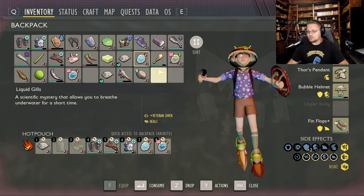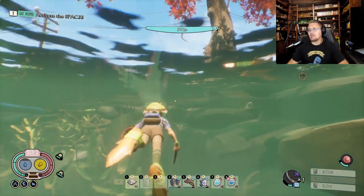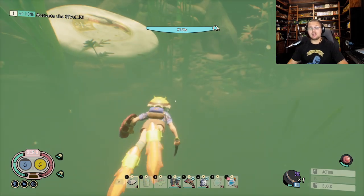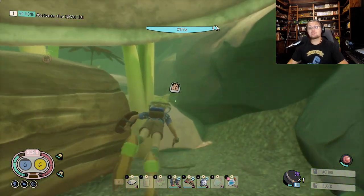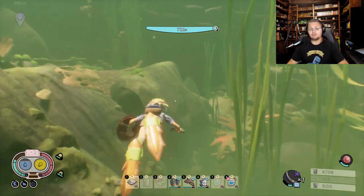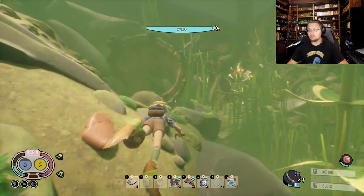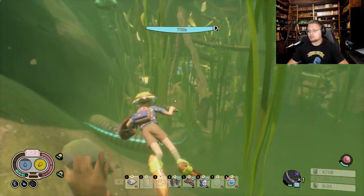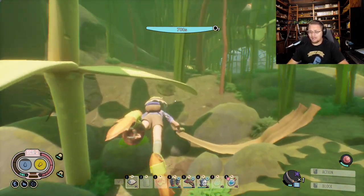The other smoothie is liquid gills. Liquid gills gives you veteran diver again. With tadpole pudding I have 593 seconds of oxygen — if I use liquid gills I now have 742 seconds of oxygen. To put that in perspective, that's 12 minutes straight of being underwater without resurfacing. That means you can literally go through and explore everything down here. If you don't need the extra oxygen, you can use the fluid flappers smoothie for extra speed.